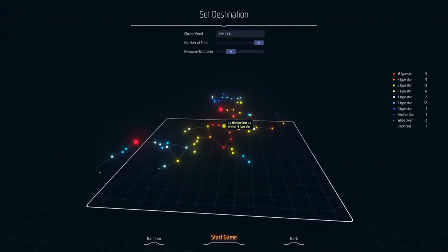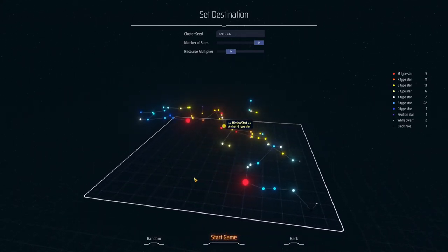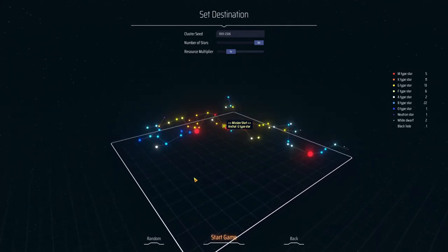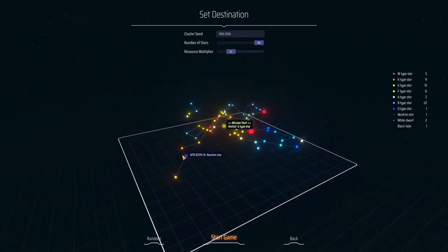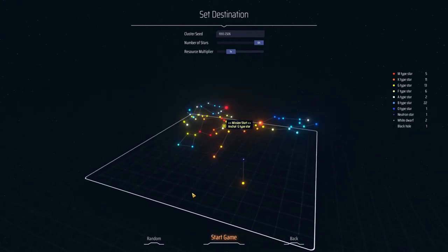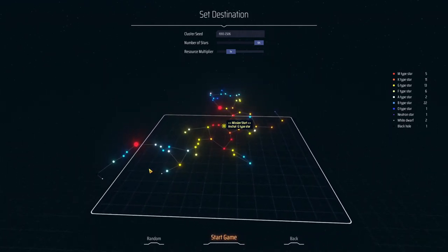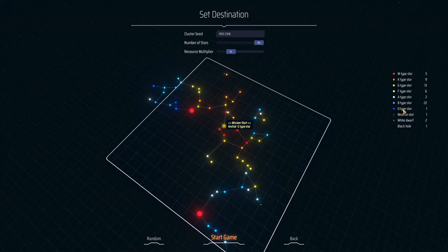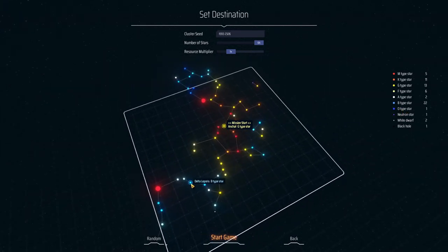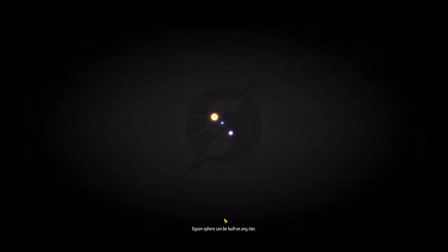Without further ado, let's start up our game. Before we do that, I actually haven't checked out this map at all. We have several giants — a blue and a red giant — a neutron star, and a black hole all the way in the back, which is going to be interesting in terms of resources. We have one O-type star, which I like; they tend to be quite good for energy production. Anyway, it's going to be an interesting run.